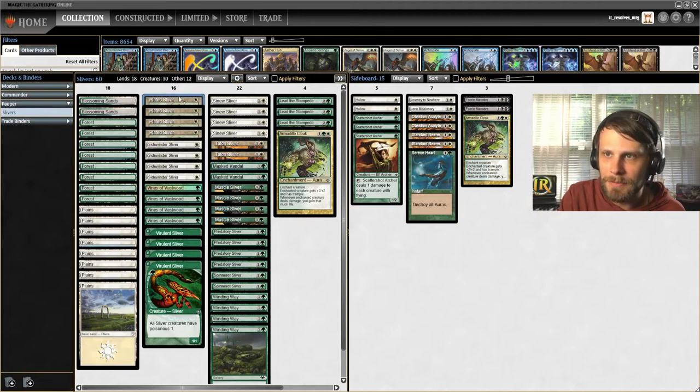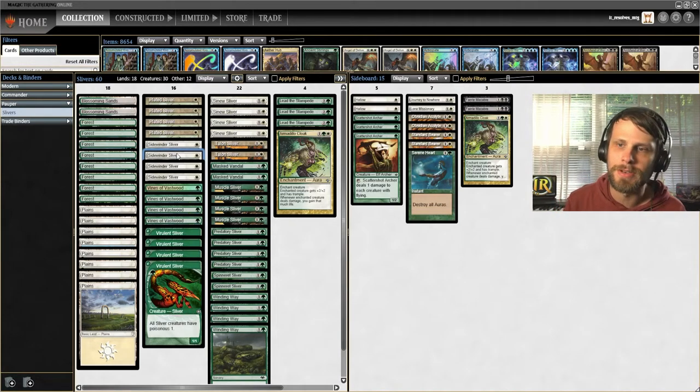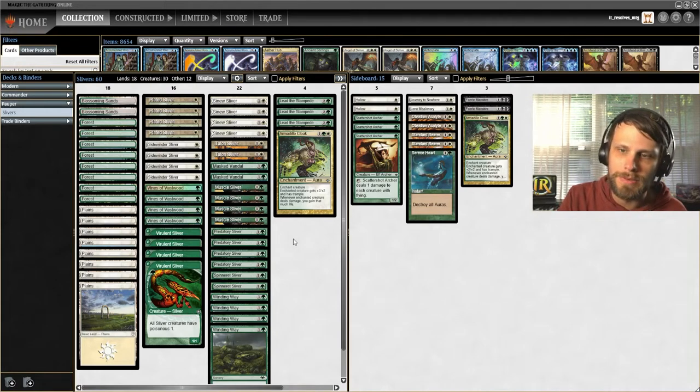Some of the slivers are just things that buff everything up. We've got Muscle Sliver for +1/+1, Sinew Sliver which does a very similar thing, Talon Sliver which gives first strike - really good. Predatory Sliver is another +1/+1. We've got Poisonous, which is essentially just the poison counter mechanic, which is really cool. Sidewinder Sliver gives flanking - if you don't know what flanking is, if a creature would be blocked that has flanking, the blocking creature gets -1/-1. Plated Sliver gives everything a toughness boost, and Spinneret Sliver gives reach, which can be useful depending on what we find ourselves against.